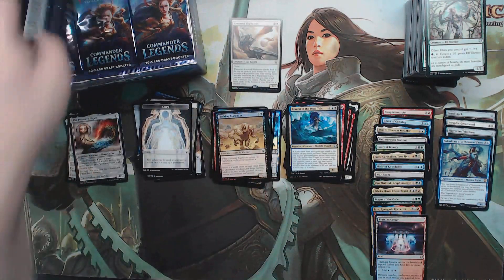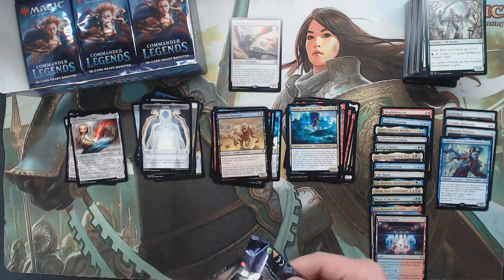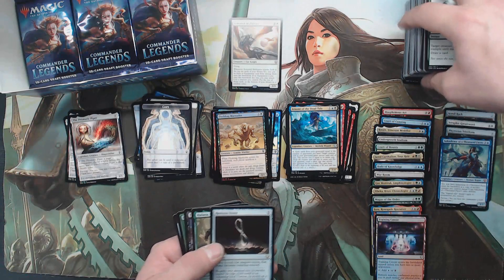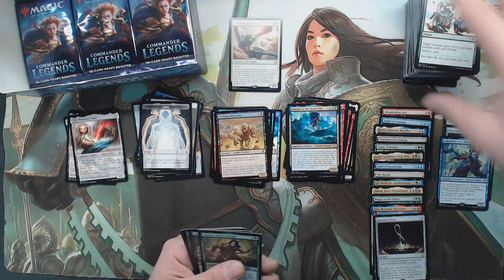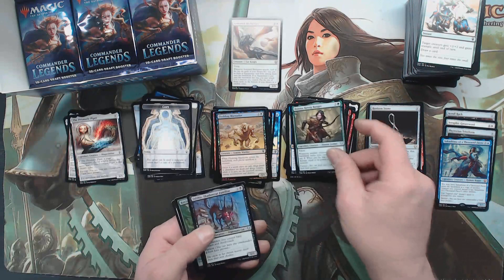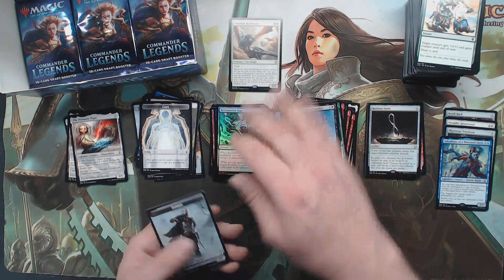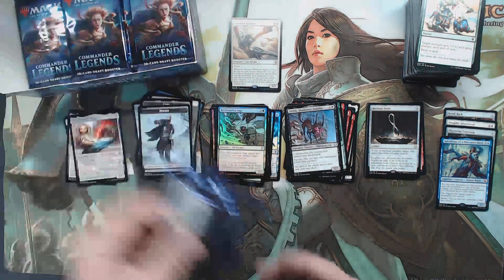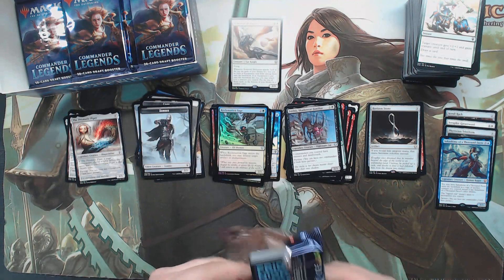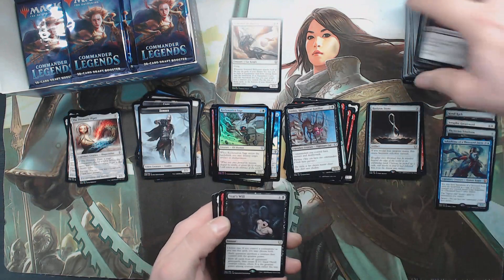Sakashima makes what — our fourth mythic? There's a Horizon Stump. I probably shouldn't be doing this like it's my graveyard. Halana Path is a foil Rex Sage — another elf, I know. It seems like there's enough elf support in this one set to actually build a fairly decent elf deck.